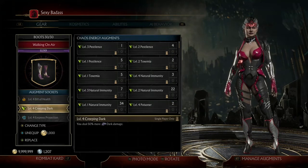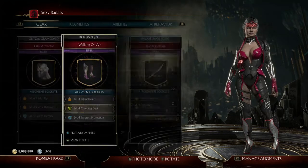Next is a level 4 Creeping Dark, which makes us deal 50% more dark damage. This is extremely helpful because Sindel's Maleficent March does dark base damage, so it gives us a 50% more damage boost.